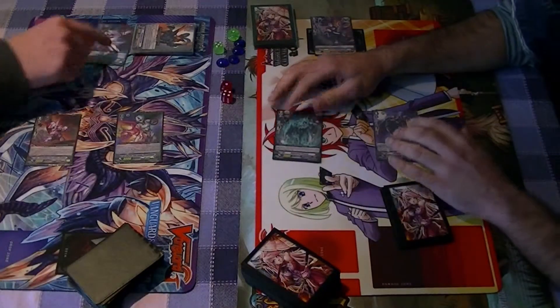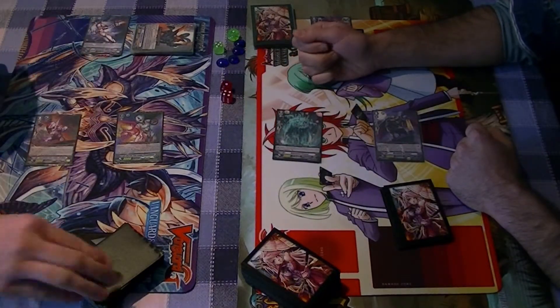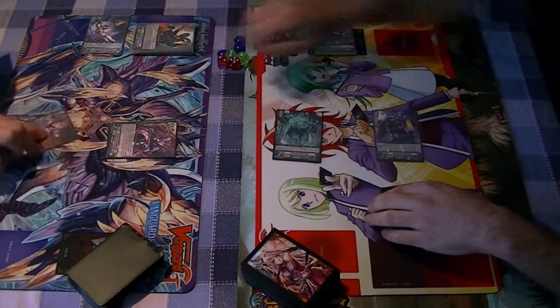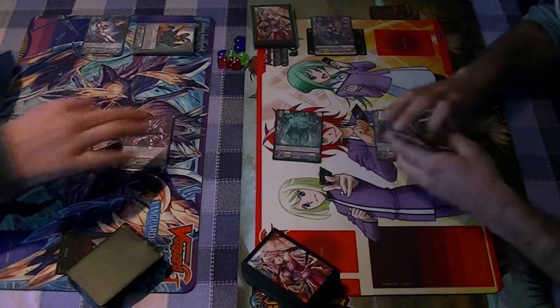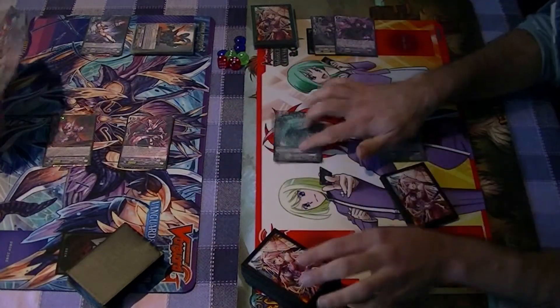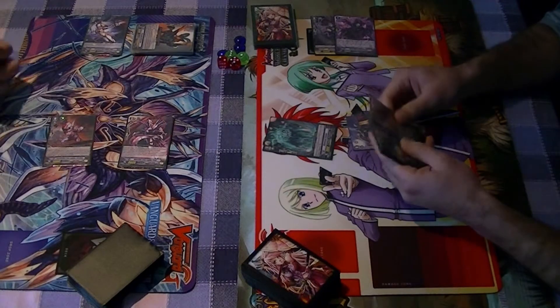Gate 2. Jink, no. Your turn. Stand, draw. I ride Iron. Iron for 14, no guard. Colony Maker. Stand, draw. Could be useful.